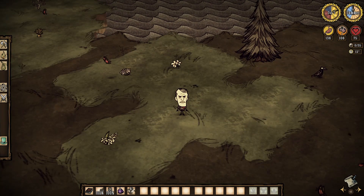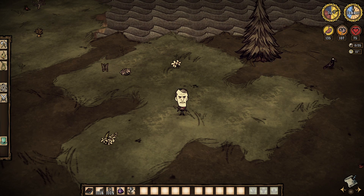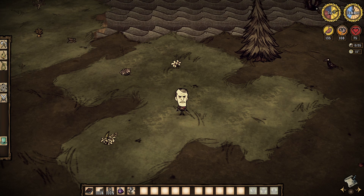In Don't Starve, he regenerates sanity constantly at the rate of 20 per minute. He starts the game with the Codex Umbra, a dark sword, knight armor, 4 nightmare fuel, and a purple gem.